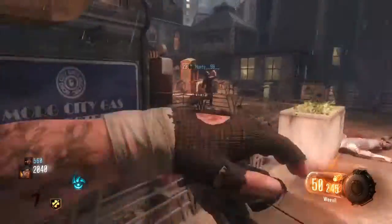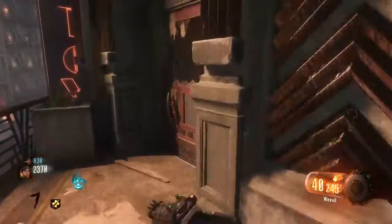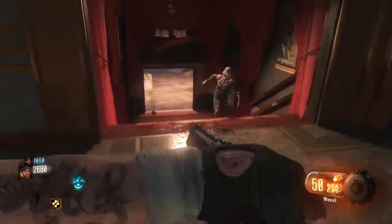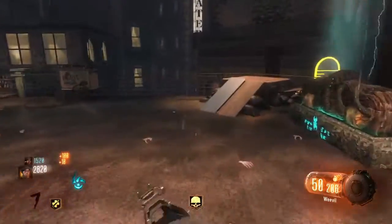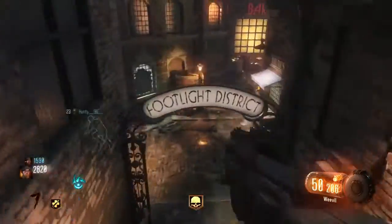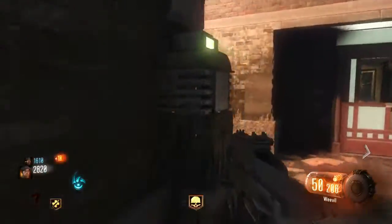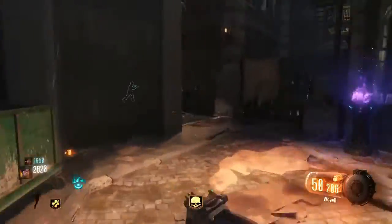At number 2, it's the oldest map in the list and it is The Giant. It's the first map with Pack-a-Punch and the monkey bombs. It's a very easy map but it's got everything you want. The catwalk is what everyone loves about it, and you can just stay out there and get to high rounds.